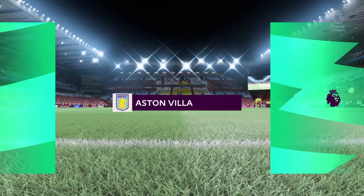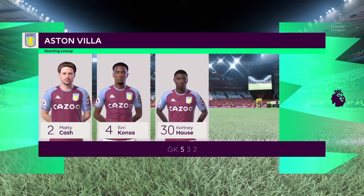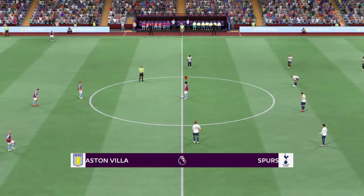Here's how the line-up looks for Aston Villa. When they don't have possession it will be a back five, but when they win the ball back the wing-backs will push further forward to make it a 3-5-2.